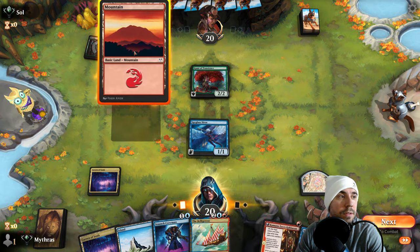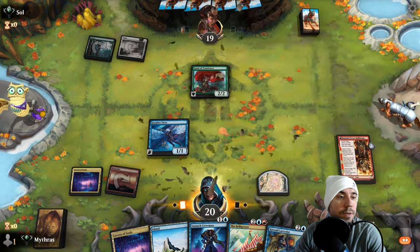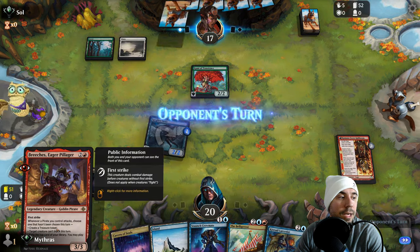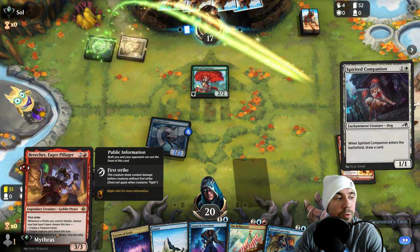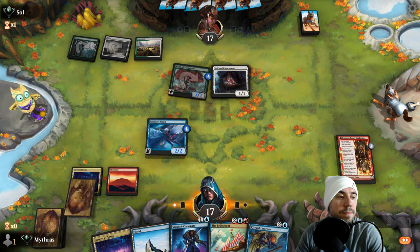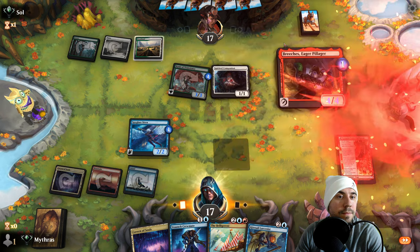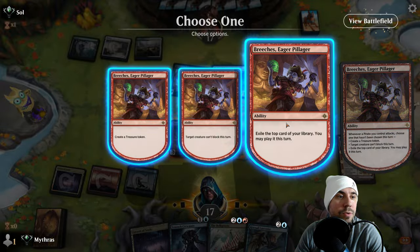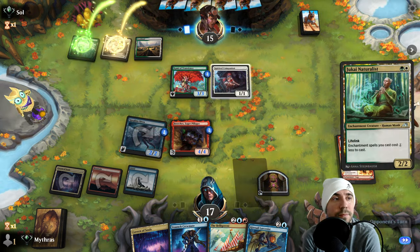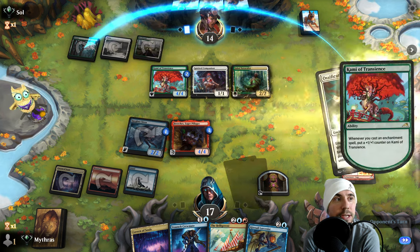We'll do two things here. First strike — whenever a pirate you control attacks, we'll do this next. Again, we get to choose: exile the top card or create a treasure token. We'll do that first this time. No point in blocking on that. Now we're going to wait because we need to see if they stack some stuff here. There's the ossification — that's what I was worried about. We can play the Schooner here too; we have a second one if we need it. We'll go pirate.